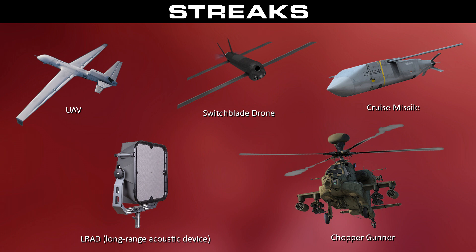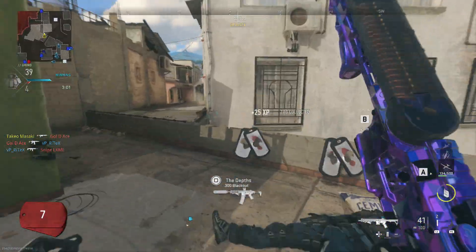The Switchblade Drone is a kamikaze drone — a loitering munition — that acts just like the Hunter Killer from Black Ops 2. You launch it into the air, it locks onto an enemy player at random, and then rams into them. The LRAD, or Long Range Acoustic Device, is some kind of awareness streak. I'm not sure exactly how it works, but it might make enemy footsteps louder, or it could even be this game's version of the Advanced UAV. We'll have to wait for the multiplayer reveal or the beta.